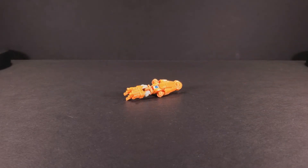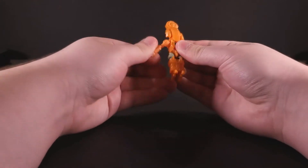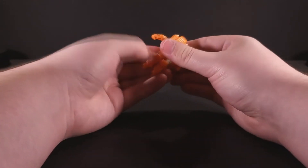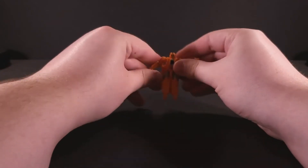Rung's transformation is just as absolutely barebones as I made it out to be in the alternate mode overview. All you do is untab the legs, untab the arms, and flip them down, and flip down the rear to reveal the head. Yawn!